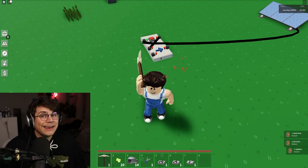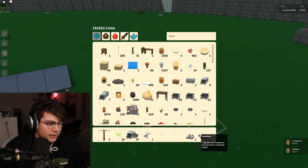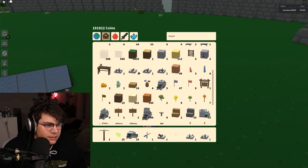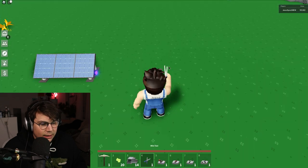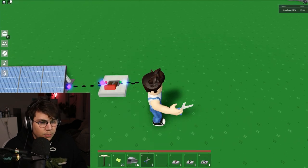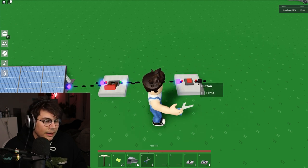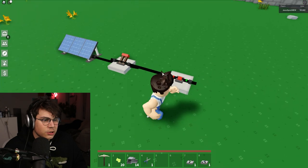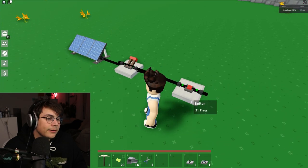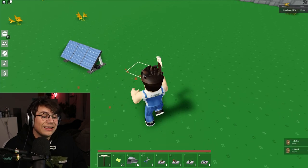Let's start off with the switch and button. A switch is very simple — you put it in, it just goes through. You can put it into anything you want, and pretty much you turn on the switch and it goes through. The button works temporarily. I think these two are pretty easy.